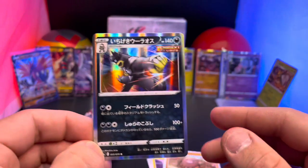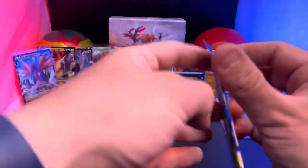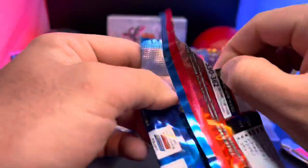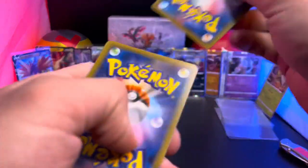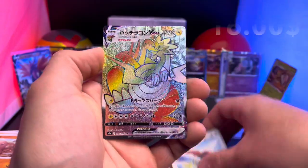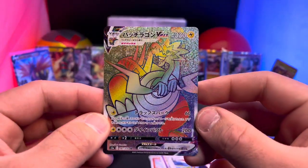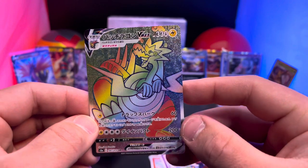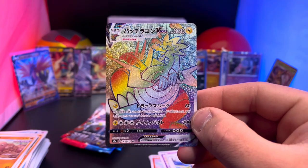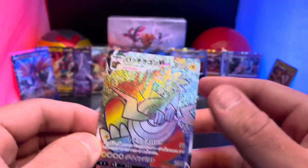Oh, and there's a single strike Urshifu holo right there! Wow, this is a really good box. The right side seems to be the better of the two. Oh my — I guess I shouldn't doubt StockX or at least some of the sellers, because — oh my gosh — another hit! Oh my gosh! A Dracozolt Vmax Rainbow Rare — or Hyper Rare as I guess you call it! I call it Rainbow Rare!